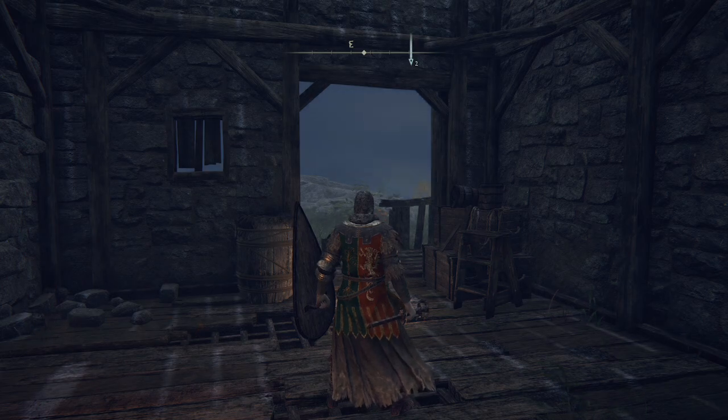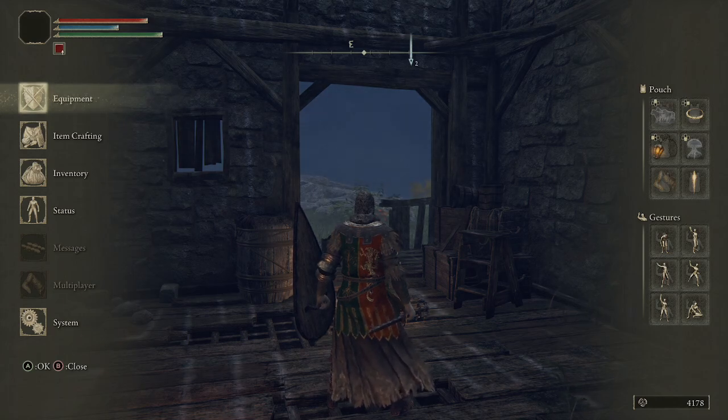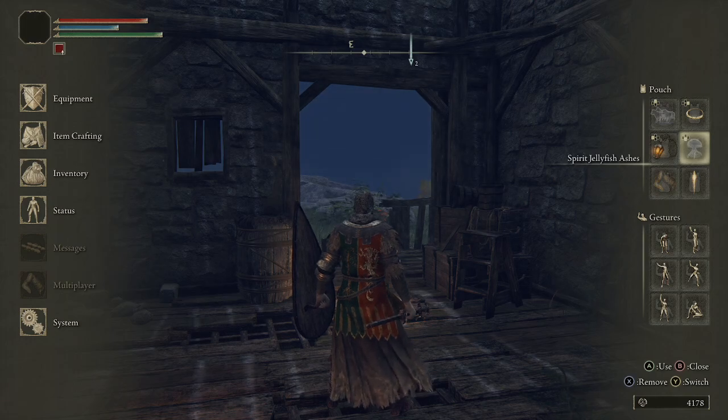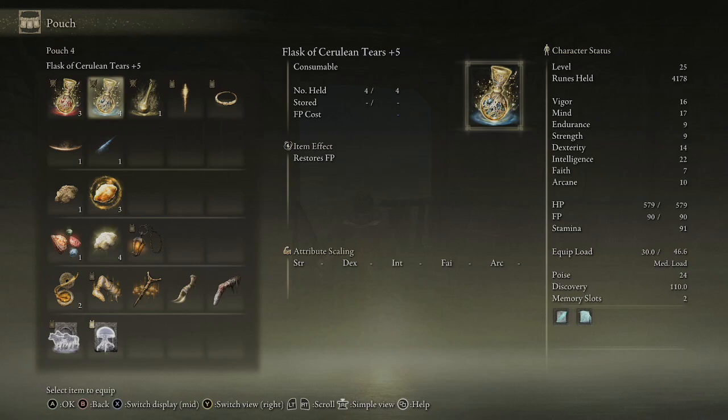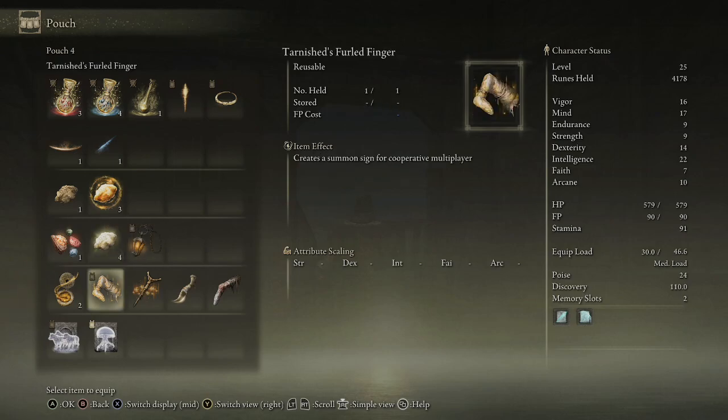So on Xbox, you want to go onto your menu button, which is there. And on the right-hand side you'll see the pouch there. With the pouch, you want to use your D-pad and pick a square for the jellyfish spot that you want to put it in. In order to do that, we press Y to pick the item that we want — it's like another action bar, a quick equip. So we've got the jellyfish here. I want to put it in that spot. Bang.